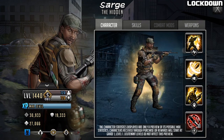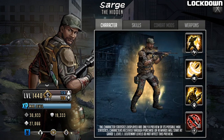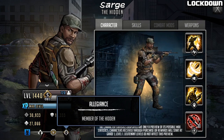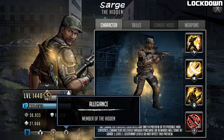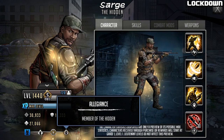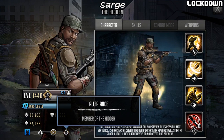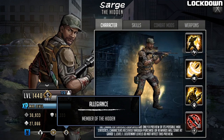He is going to be a support character. Obviously a support character can be defensive or offensive, but it looks like this is more an offensive support just based on the stats. He is going to be joining the Hidden Allegiance. Another character joining the Hidden Allegiance could be good, but don't forget there is a faction assault boss right now that requires you to take in hidden characters, which is honestly one of the harder faction bosses.